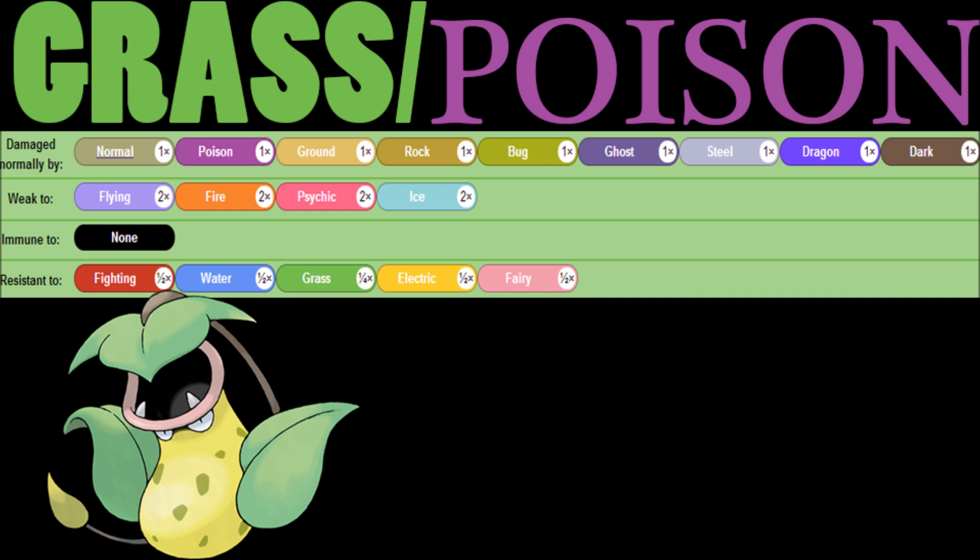You're weak against Flying, Poison, Psychic, and Ice. But you have resistances against Fighting, Water, Grass, Electric, and Fairy. It's just cool to see all those colors start actually meaning something.